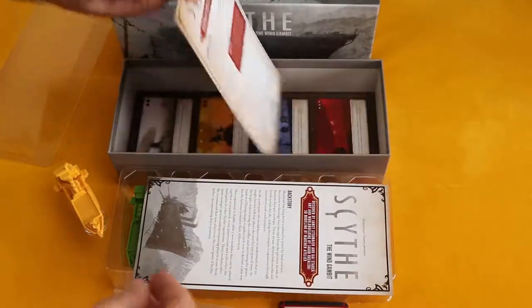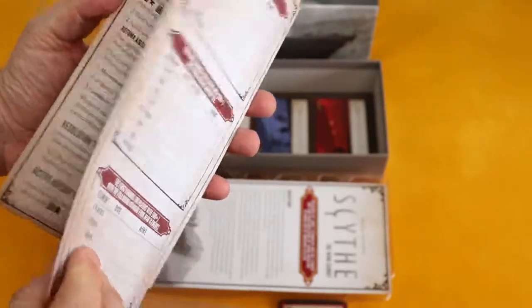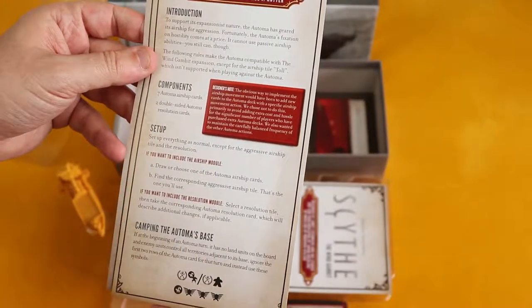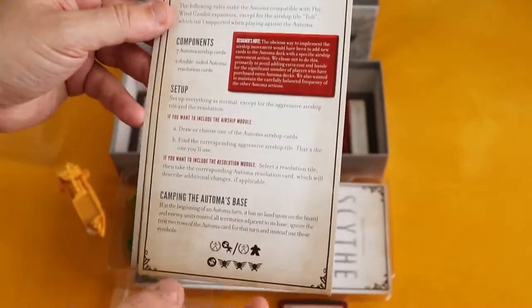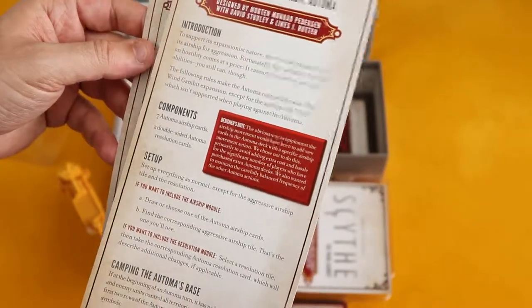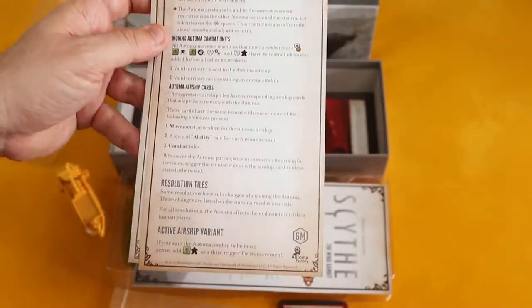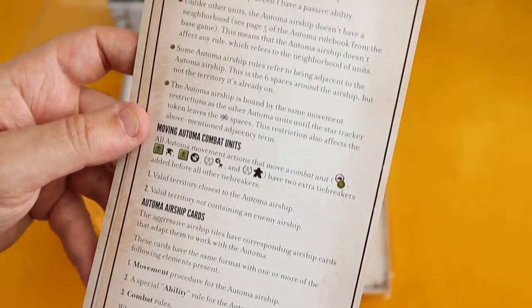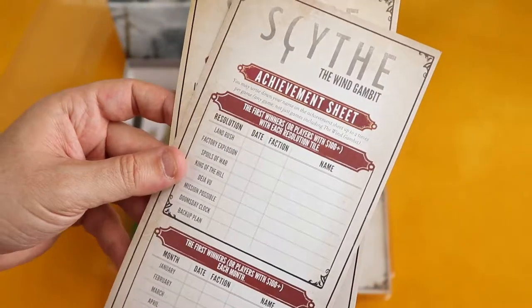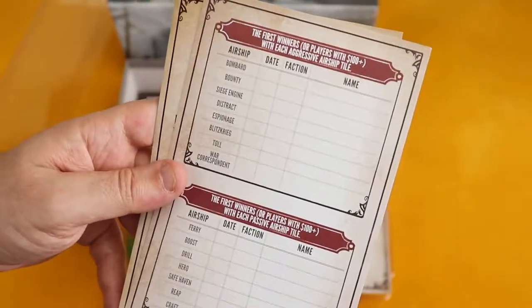Apart from that, we also get this — it's a thicker sheet. This is kind of a summary, I guess, explaining how to set up the Alfama base, setup components. I guess this is to help you with the Alfama for the game using this expansion. Here's a little panoramic view, and an achievement sheet — a new one that uses the Wind Gambit expansion. So you can record your achievements.